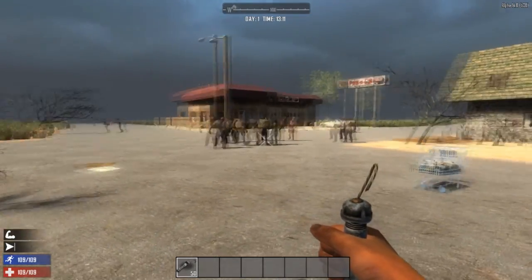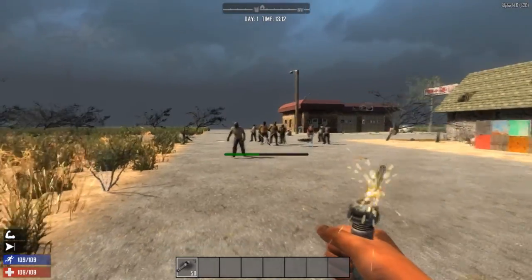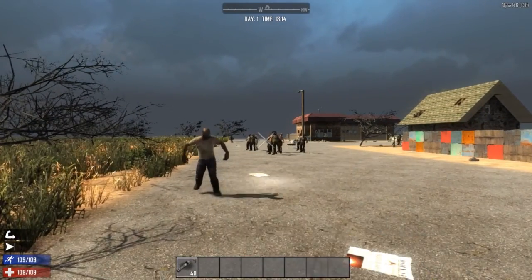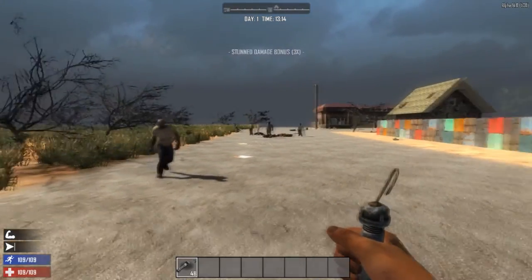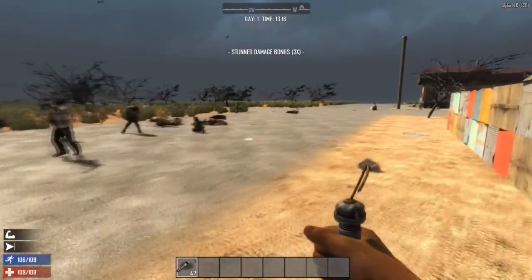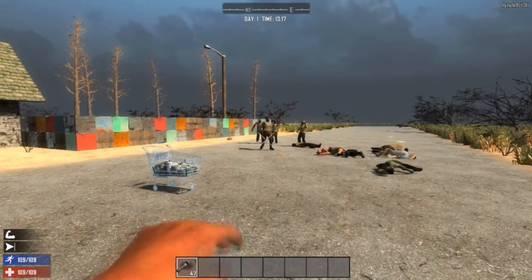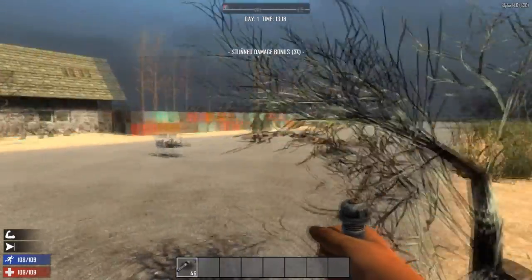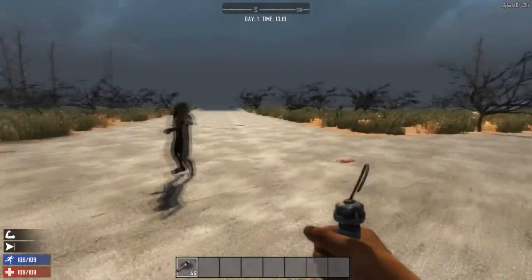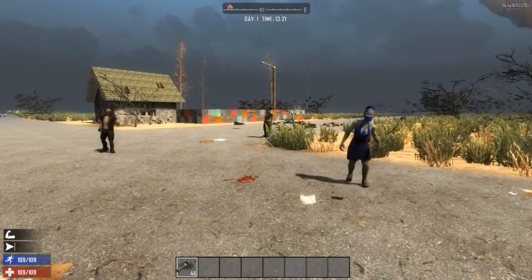Here's how you use the pipe bomb. Just light it with the secondary action key, hold down primary, and throw it. You can see it's done a bit of damage — the closer you get it to the zombies the more damage it will do. It's managed to kill a good number of zombies right off the bat. These modded zombies operate the same as vanilla ones — you'll just be seeing a bit of modded content in this tutorial.